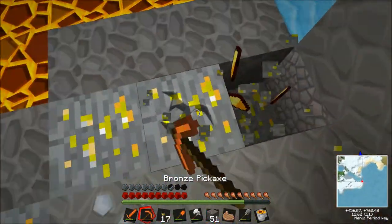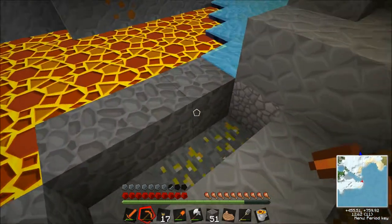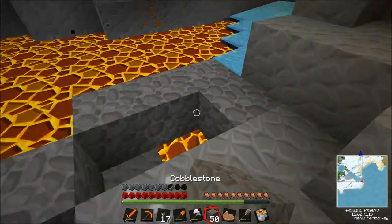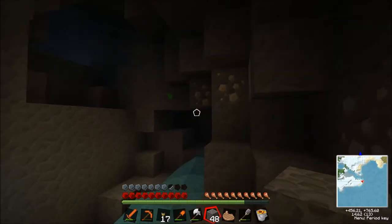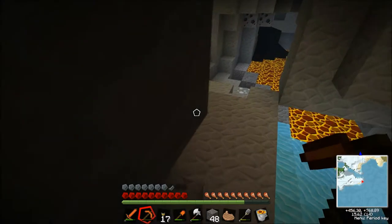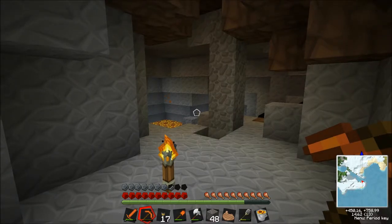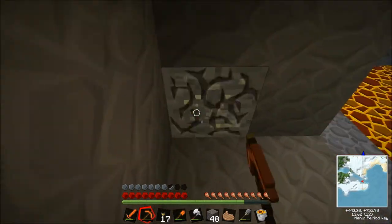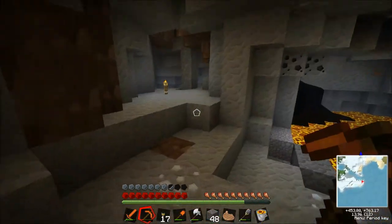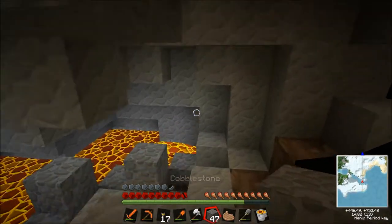There's also obsidian here, Joe — we might want to come get some obsidian. Tommy, do I need a control circuit and a basic circuit to make a basic factory? I think it's one or the other. Look at the recipe again just to make sure you've got it right. Oh geez, I was using sulfur instead of gold dust — that was embarrassing. Basic factory, hooray! Where should I put it, Tommy?